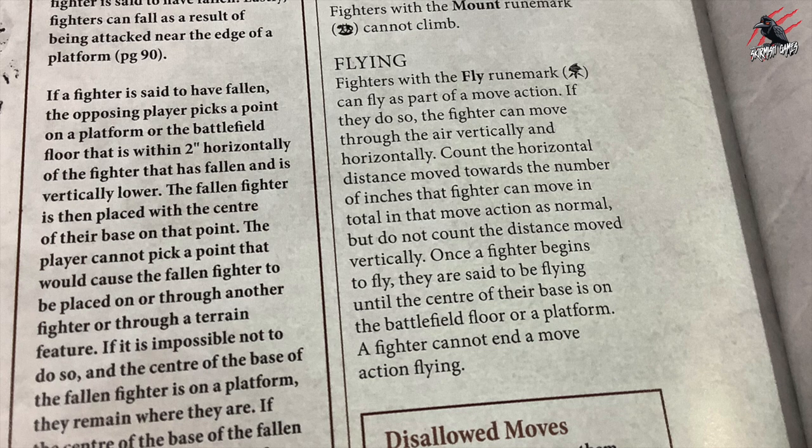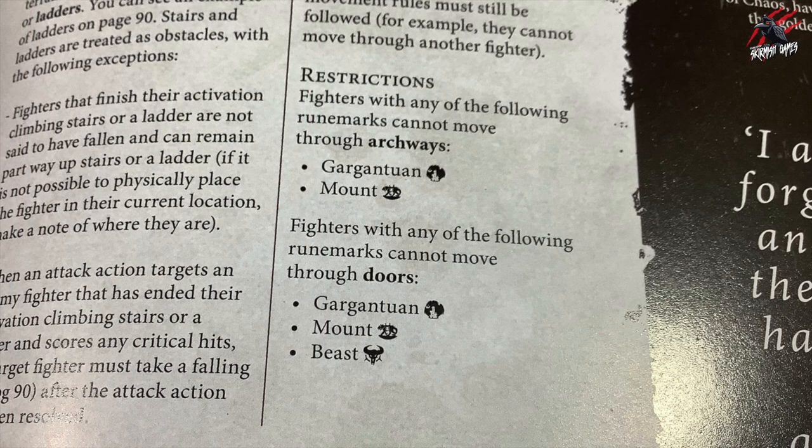Once a fighter begins to fly they are said to be flying until the centre of their base is on the battlefield floor or a platform, and a fighter cannot end a move action while they're flying. Some fighters with the fly rune mark may also have the beast rune mark, and the core book tells us that fighters with the beast rune mark cannot move through doors.